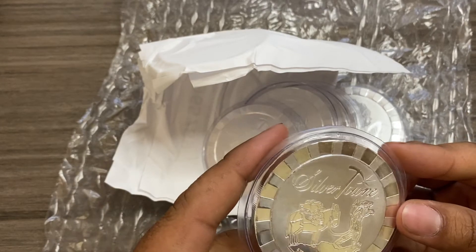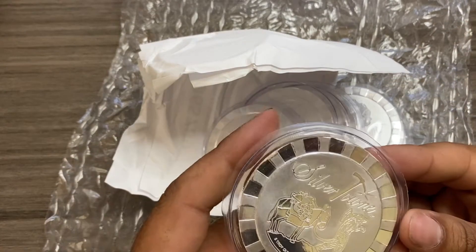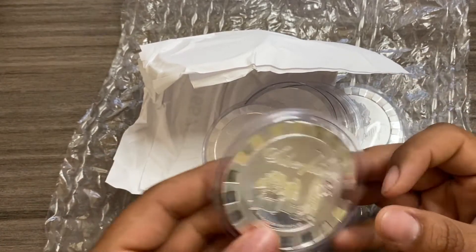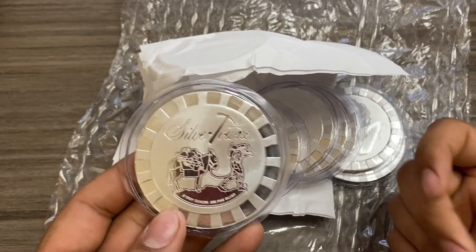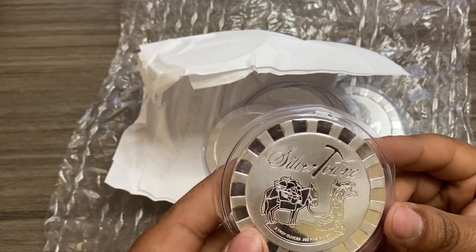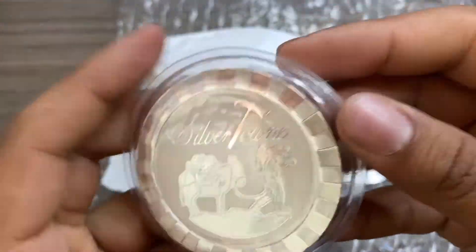The price had come down a little because the market got a bit saturated. Before these were super super hot, but now a lot of people were able to get their hands on them since JM Bullion had a good amount. Still, you can easily sell this five-ounce round for $165 quickly, or $175 to $180. Anyway, here's a look at the Silvertown poker chip round — here's both sides, pretty much the same.